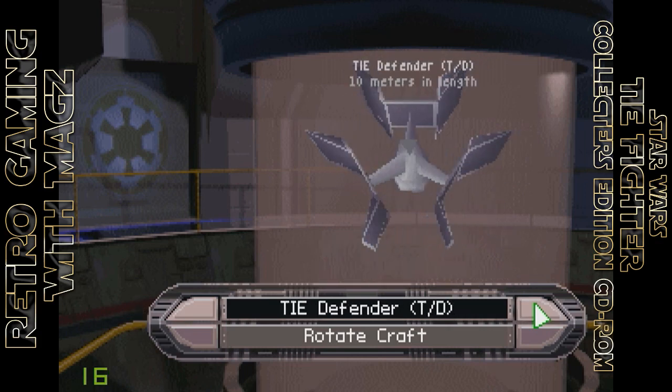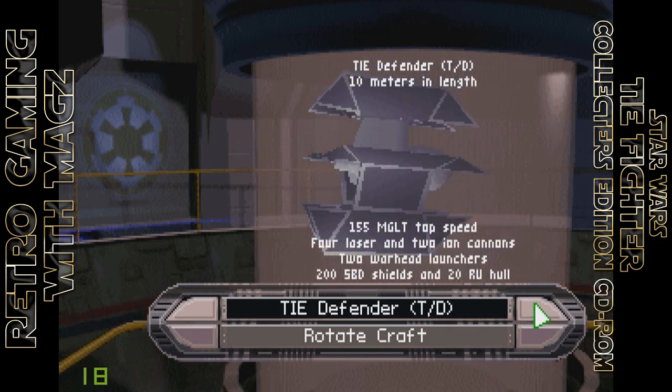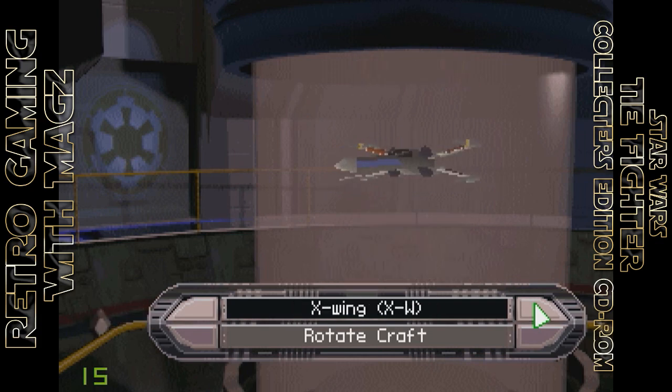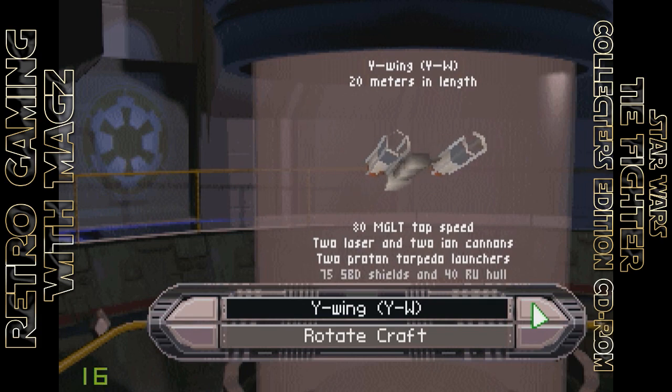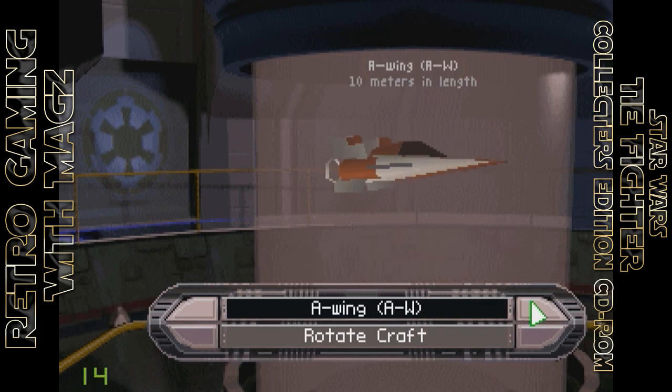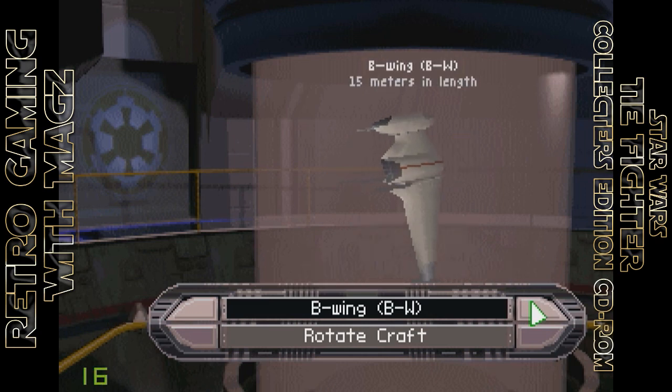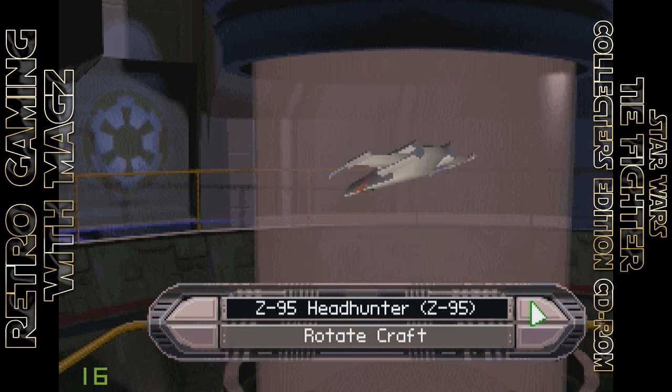The second thing that was done in the 1995 version of this game was an upgrade in the graphics department. What you're seeing on screen right now is actually an upgrade. The original release of the game in 1994 only had a maximum resolution of 320 by 200. The collector's edition CD-ROM allowed that to be updated to 640 by 480 for those who had a computer powerful enough to run it.